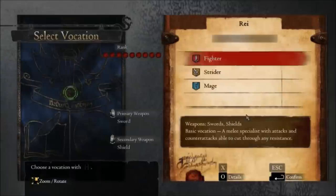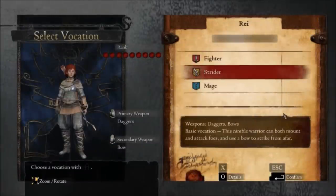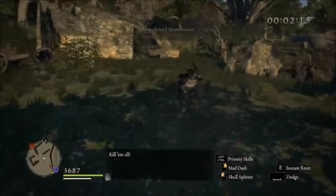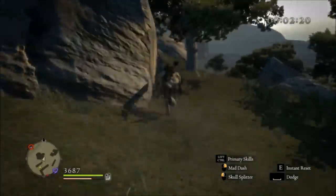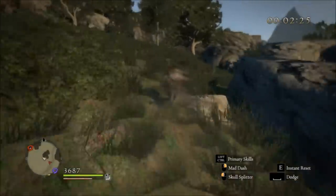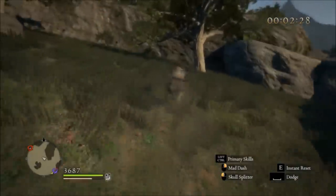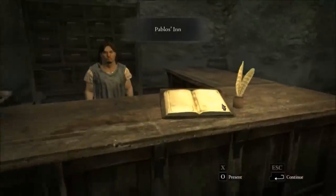Our next required quest is to choose our starting job. Only the three basic vocations are available, but Strider is a strong candidate, giving us both daggers and a shortbow along with access to whatever skills we have equipped. In the interest of going fast, the best two skills are Mad Run and Instant Reset. Mad Run is a command dash that moves the fastest of any action in the game, but has some recovery. Instant Reset can be used during any skill to immediately return to neutral state, allowing you to use Mad Run again. This loop is slightly faster than running but consumes a lot of stamina.